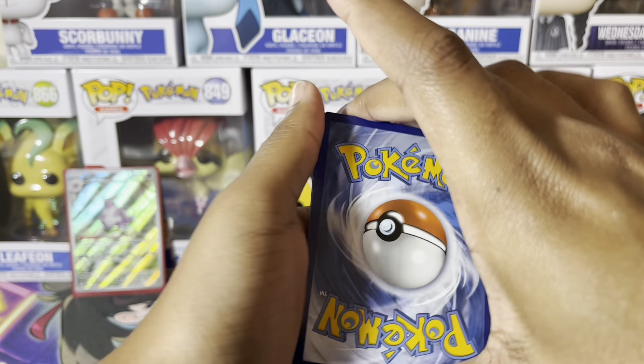We have a Reverse Holo Slowpoke, Reverse Holo Kniterena, and the Alakazam EX. So three hits technically — I mean, if you count the energy, that is three hits; if not, they're two. That's nice also. So those are Cleveland's hits: two of them actual Pokemon hits. And here is my booster bundle — let's see how I do.